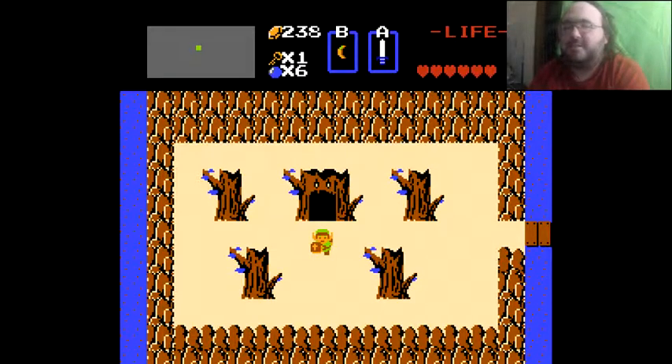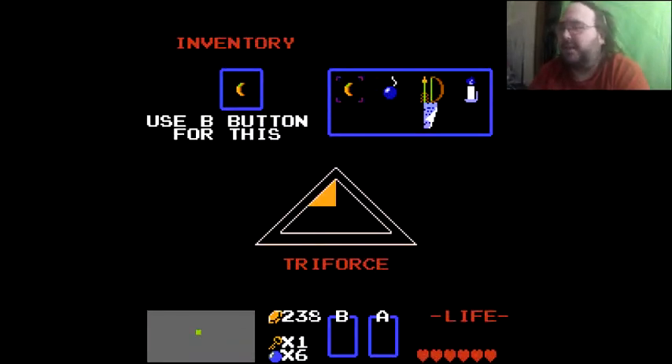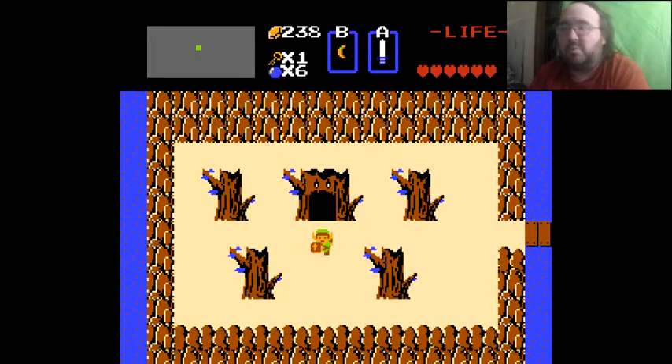All right, that's it for this video. We got some really good progress done: we got the first piece of the Triforce, some bombs, the white sword, the candle, the Letter, the bow and arrows, and the Boomerang — and there's a lot more to grab along the way. Next time we're probably going to see about getting that blue ring and then going into Level 2, and two and three depending on time. Thank you guys for watching, I hope you're enjoying it. Until next time, this is Gomer the Ranting Thespian signing off.